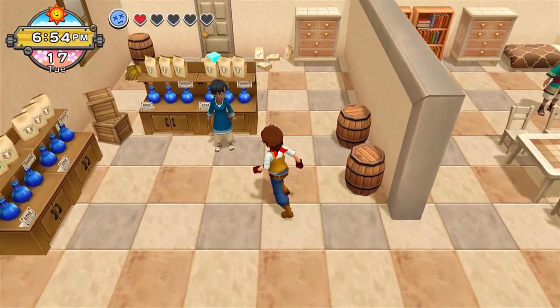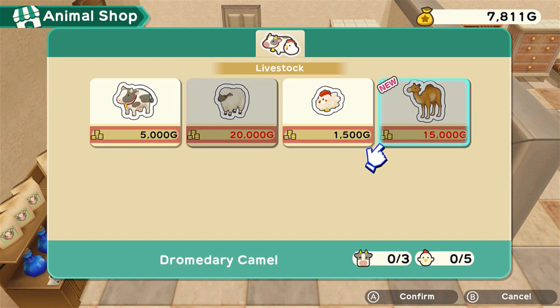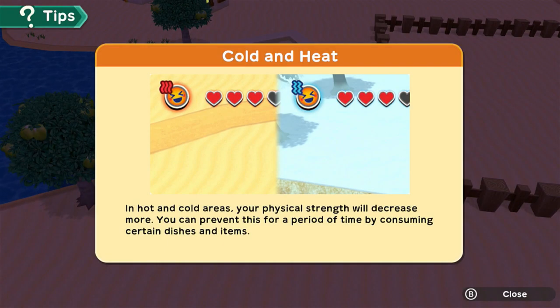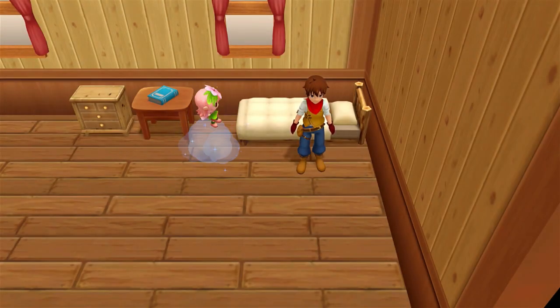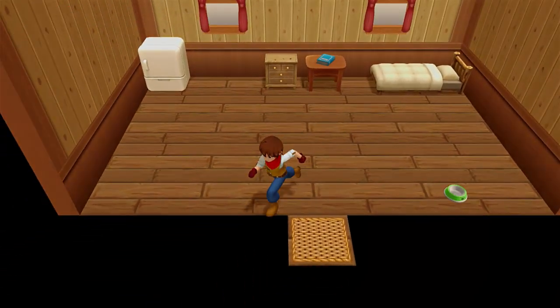Oh hello, Shiny. Which animals would you like to see today? Wait — you have camels in this game? Oh my god, that's crazy. So you sell animals, that's good to know. In hot and cold areas, your physical strength will decrease more — you can prevent this for a period of time by consuming certain dishes and items. Oh god, I'm dead. I couldn't even last five seconds here. That was ridiculous — I just passed out again. This game and its passing out — it's just so easy to pass out in this game.